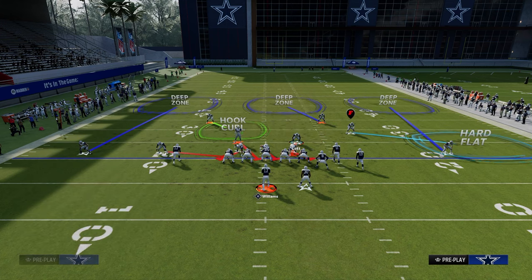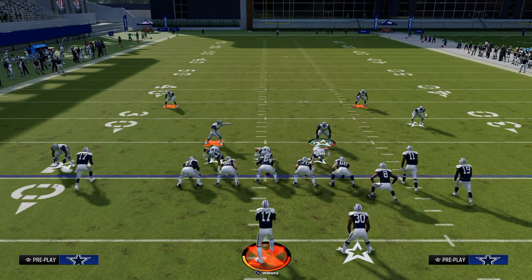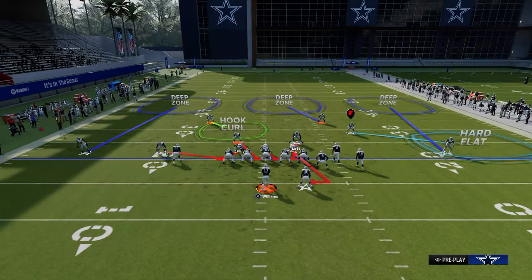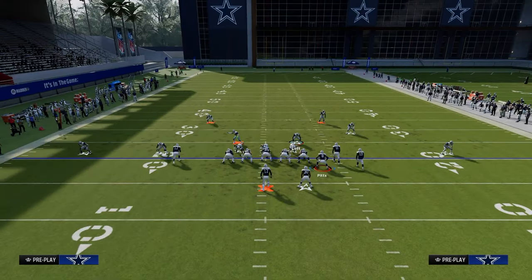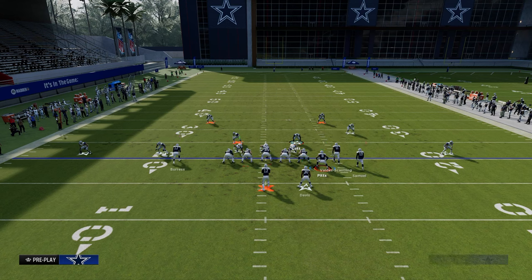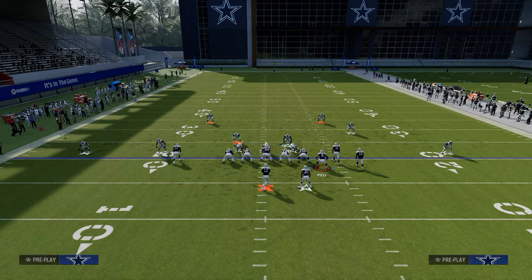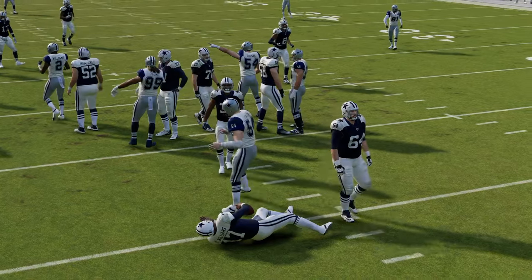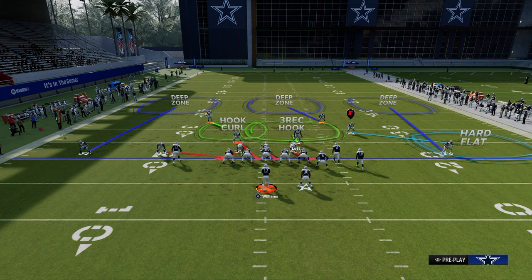Another thing I love to do against this formation is send five, and I would send five with a contain to the left side. The reason I like to do this is because this hook curl, when you shade outside and underneath — which is really important — they're not going to have time for the deep crossing route. It's going to speed them up in terms of what they can actually throw. Let's go back to Dagger: the shaded down hook curl will play the drag enough for the pressure to come in. Boom — because the blitz comes in so hot, it's really difficult to make a read. This is one of my go-to coverage defenses for Bunch Strong Nasty.